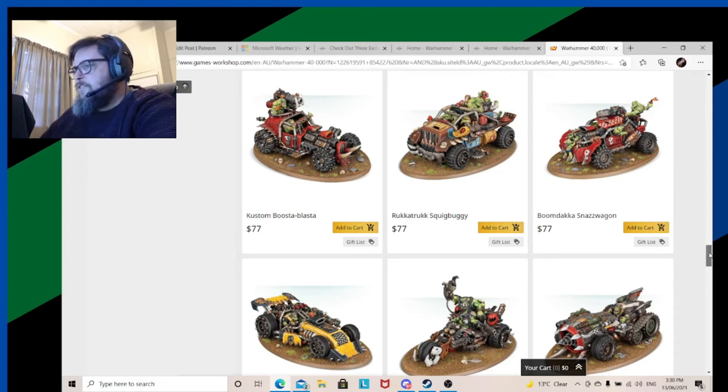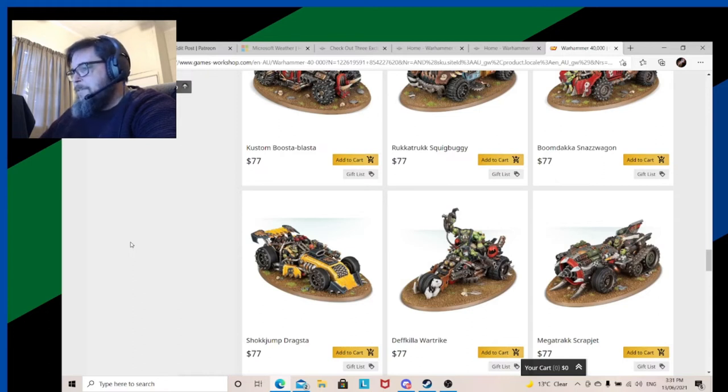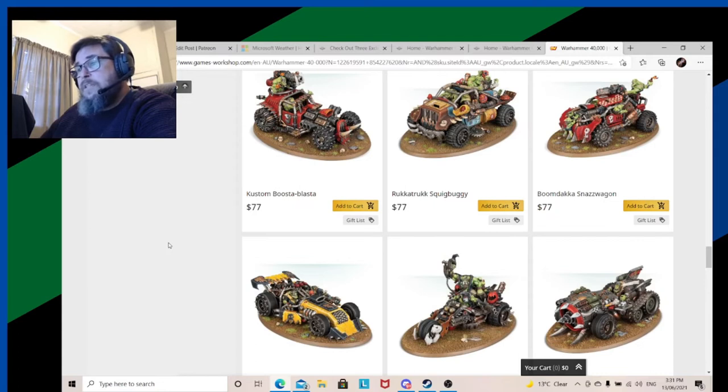The buggy section — I'm not going to click on each one; they're all the same price and they're all good. Some are better than others — looking at you, Shokkjump Dragster and Megatrakk Scrapjet, which seem to be the favorites at the moment. I have the Wartrukk, the Boomdakka Snazzwagon, and the Shokkjump Dragster. I would love to get a Squig Buggy, and if the rumors are correct they'll be a lot better to play with. I wouldn't be surprised if they give the buggies the Beast Snaggas keyword to make them a bit more playable. I love the buggies and I can't see them replacing these.